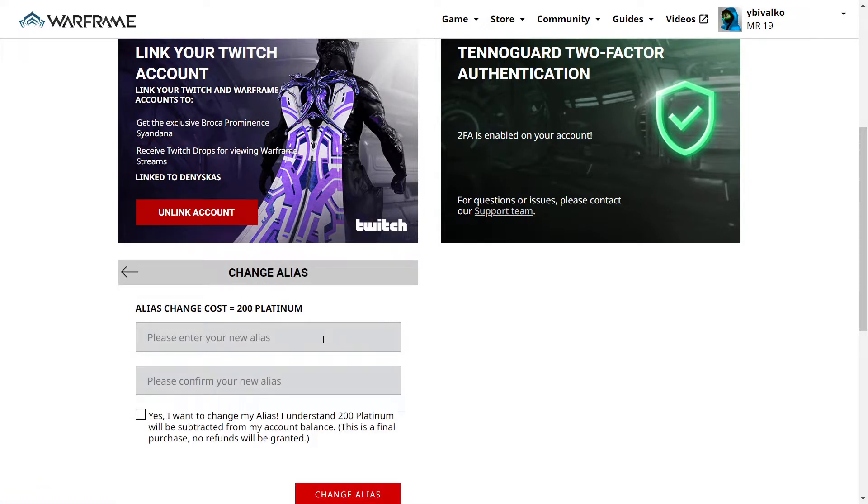Next, enter your new alias and enter it again for confirmation. Let's do so right now. Then check that you understand that 200 platinum, which is quite expensive, will be taken from your account balance.